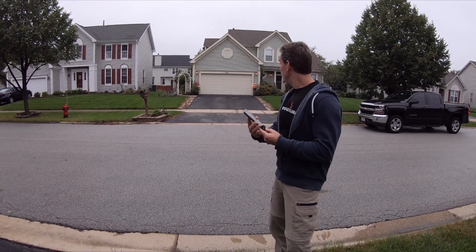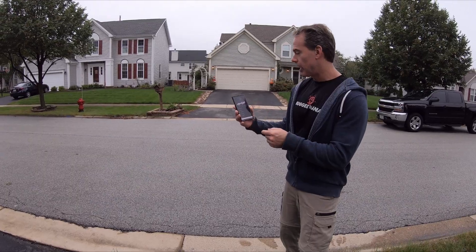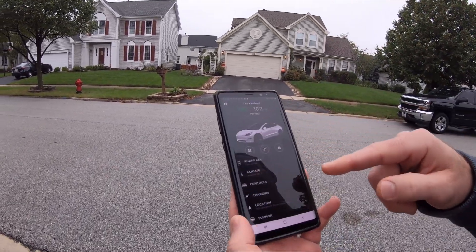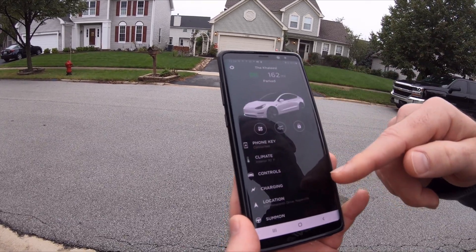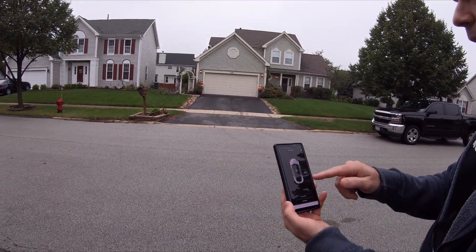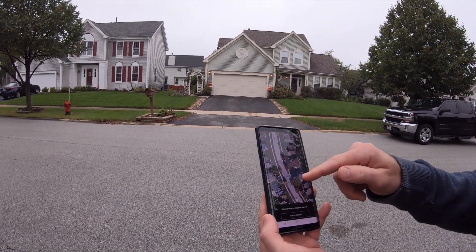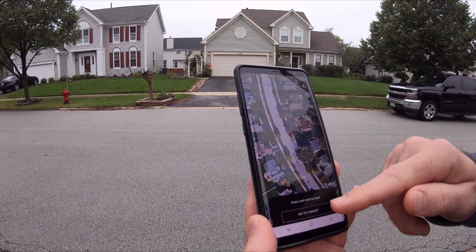Alright, test two — we got rid of the van. It's connected to the car but there's no 'come to me' button; that button tends to come and go in my experience so far. Let's try smart summon again. There's the house, there's where we're standing — I'm just going to say go for it.